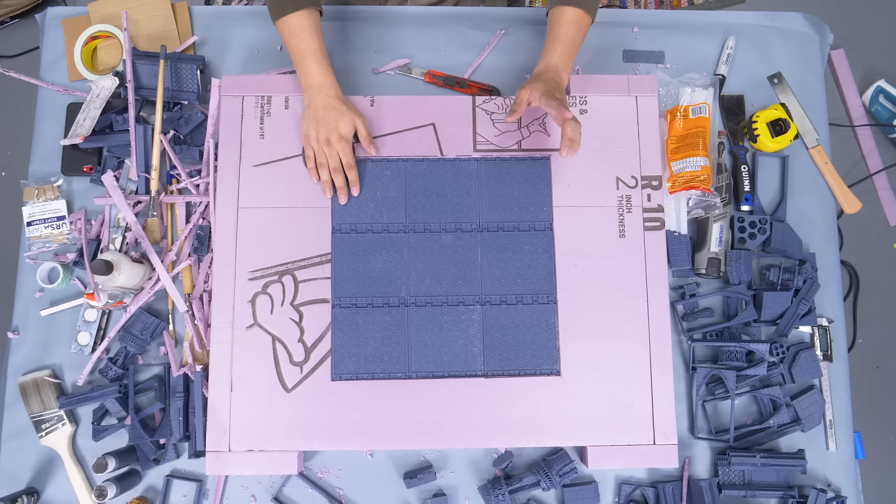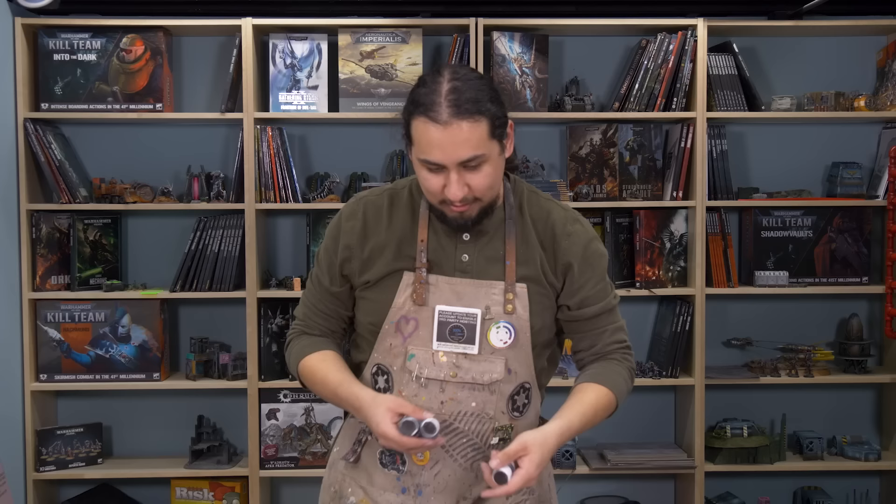Is it perfect? No. But you know what it is? Good enough. For the rest of the playable space on the board, I want to do a marble effect. But I think I want to paint this and the base rim first, because I'd much rather touch up those two than have to touch up the marble. To do this, I'm going to use my favorite paint of all time — 21985E Apple Barrel Black.